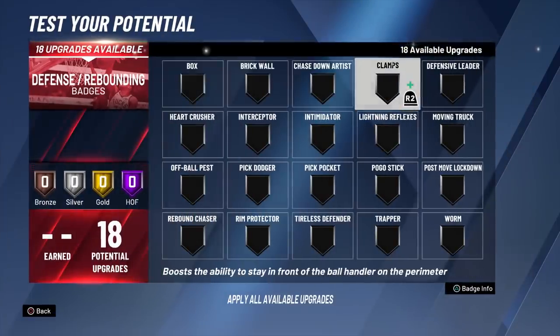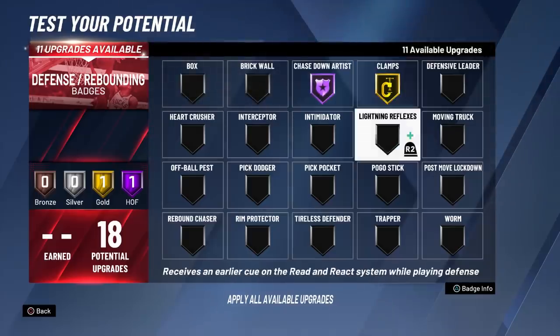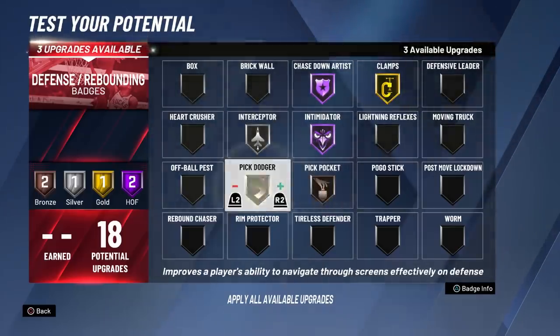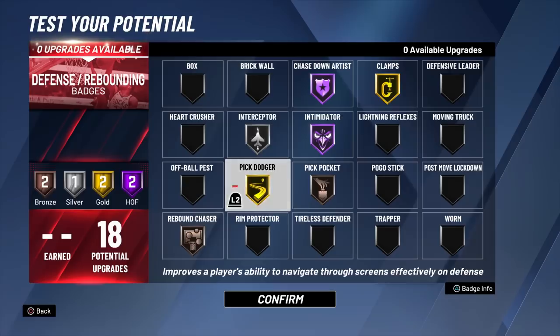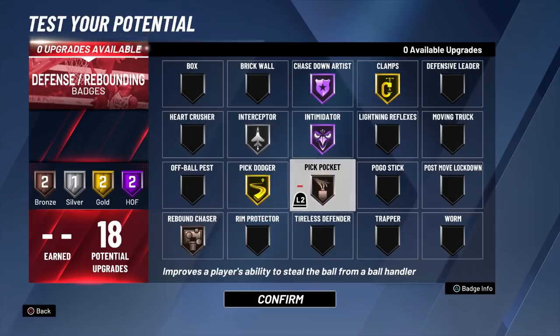And then for defense, you got a whole bunch. You'll be able to guard ball and paint, so you're very diverse — you can guard ball and you can guard the paint. Any way you want to set this up, you can. I just did gold Pick and all that. This is a solid lineup right here. You can do it all — you can basically stop everybody.